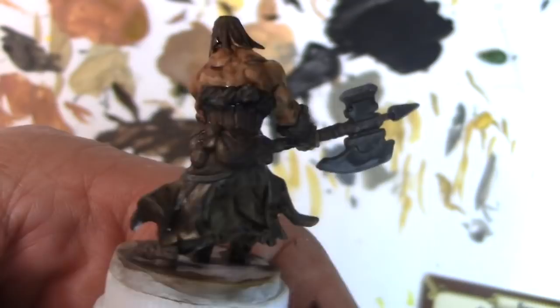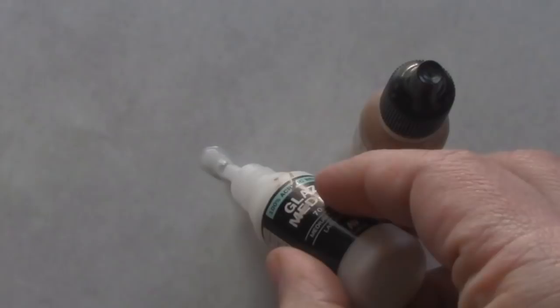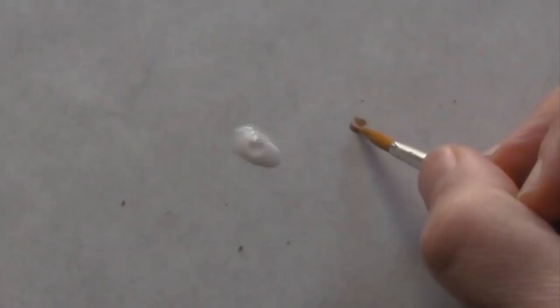We're going to do the first of several more coats of flesh, highlighting the flesh. We're going to use Glaze Medium — it's similar to Flow Improver. You just take a little tiny drop of Glaze Medium and an even smaller drop of the base color, Barbarian Flesh. Just dip the tip of your brush in the Barbarian Flesh, add it to the Glaze Medium, and watch what happens — it becomes a large pool of very thin paint.